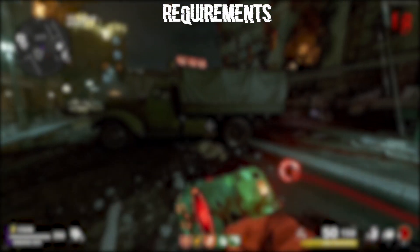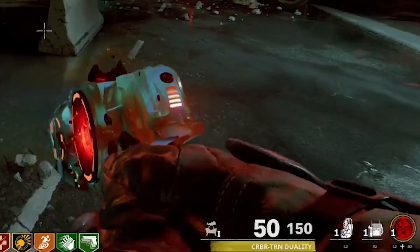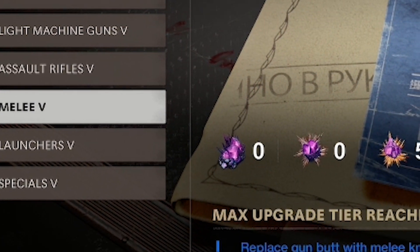Getting into the glitch, I recommend you guys have no healing items on you, and this can include the Healing Aura Field Upgrade, the Quick Revive Perk, and also the Stim Buildables. I recommend having the Frenzied Guard Field Upgrade just in case you guys do start taking damage. Alongside this, also have the melee skill at least tier 3 or above.